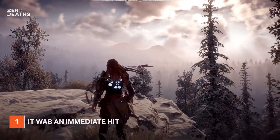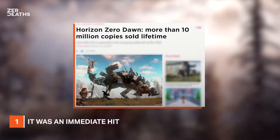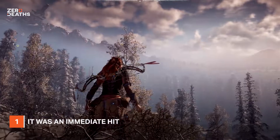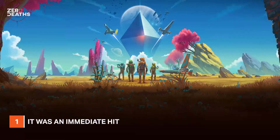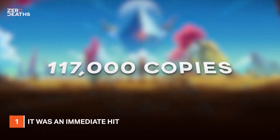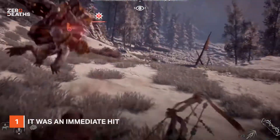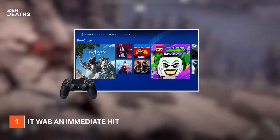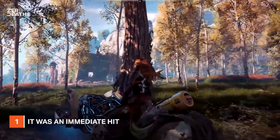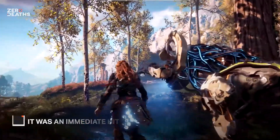Number one: it was an immediate hit. Horizon was certainly an anticipated game, but it surprised us to find out that it immediately became the biggest new IP launch Sony has seen for their platform, surpassing No Man's Sky, selling as many as 117,000 copies in its first week in Japan alone. The most interesting tidbit is that it became the second most downloaded game from the PS4 store in the US in February — considering the launch occurred on the last day of February, that is definitely quite impressive.